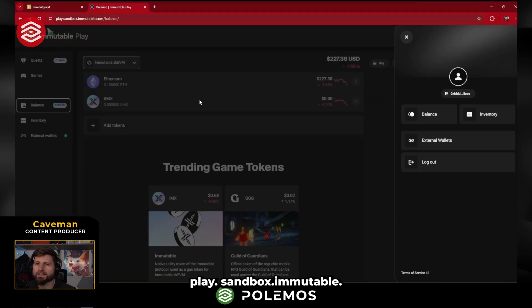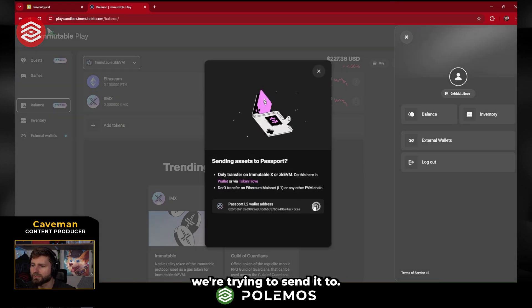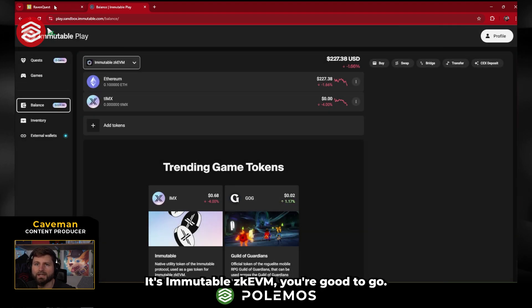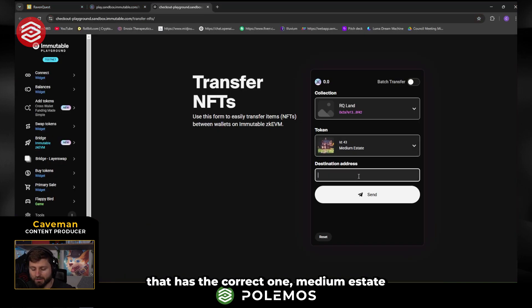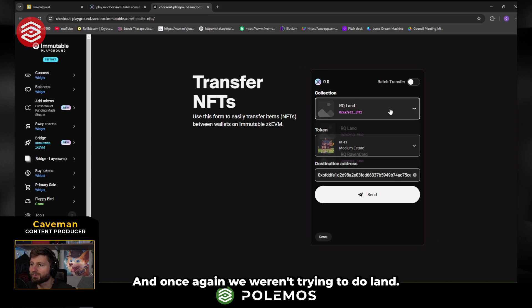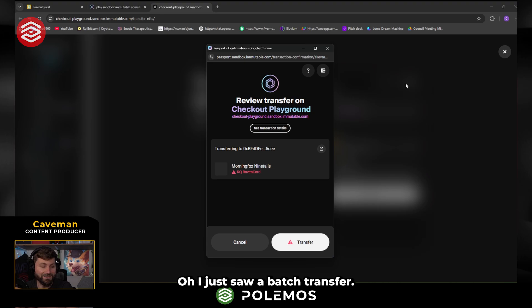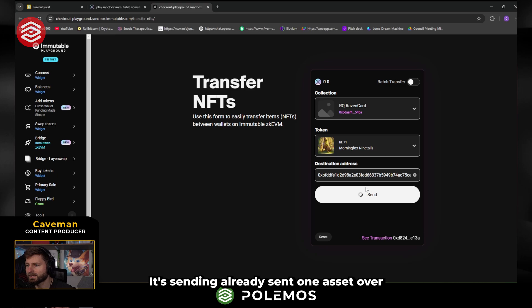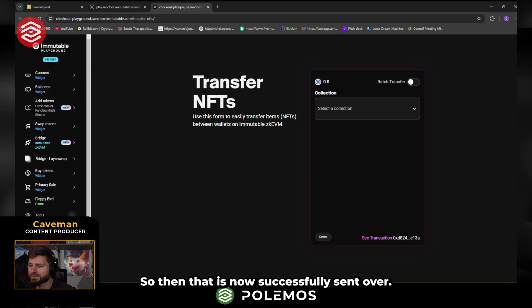Okay, so here we go — play.sandbox.immutable. We have the wallet address here. We're going to confirm that we know this is what we're trying to send it to. Copy that address. Make sure you're copying the correct address — it's an Immutable ZKVM address. Then we're going to go back to the other browser. Medium estate — we weren't trying to do a land first, let's do a Raven card first. So let's grab one of these and paste that address. We're going to send it. There's actually a batch transfer right there — I just saw it! That'll save us some time. We're going to send that transfer. It's sending. I already sent one asset over as a test. That is now successfully sent over.